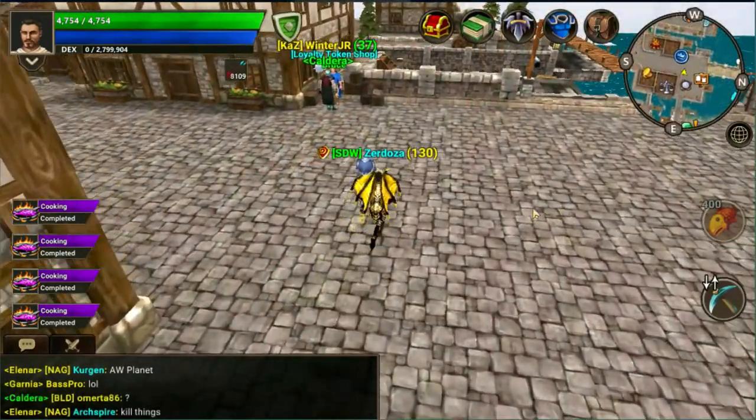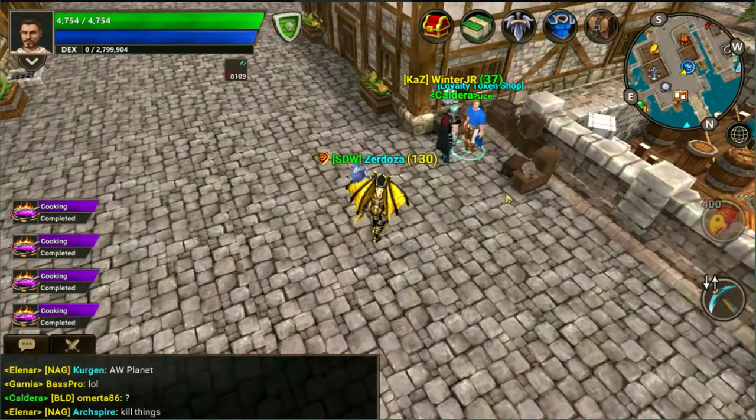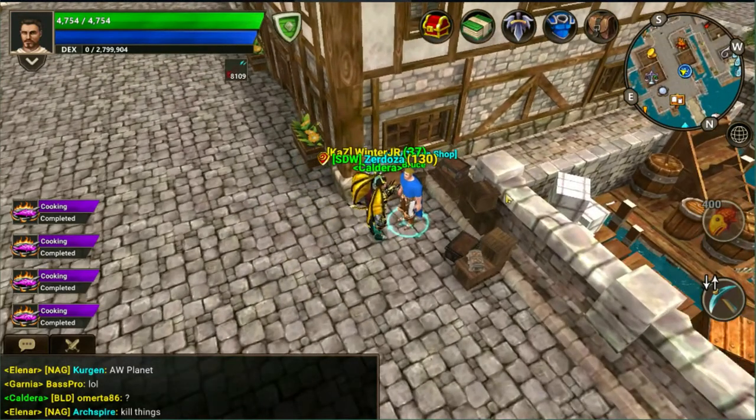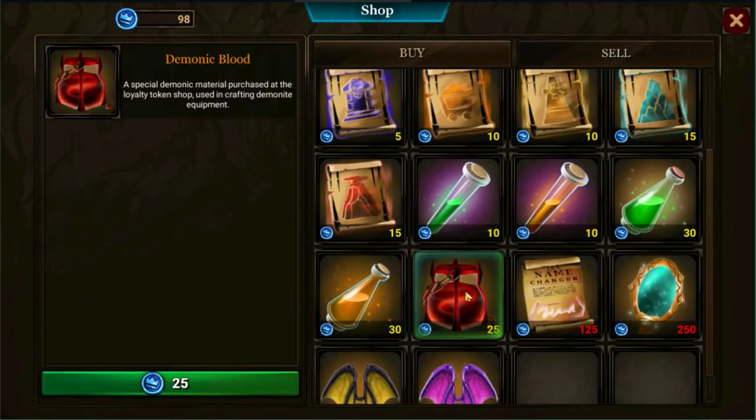To get demonic blood you need to use the loyalty tokens you accrue by doing your daily tasks. Demonic blood is not tradable, so you'll need to farm your dailies in order to get enough tokens for these.